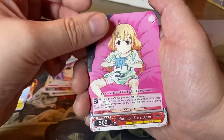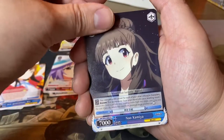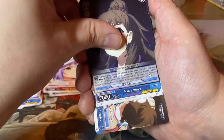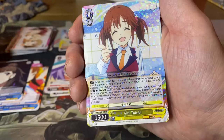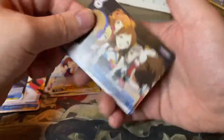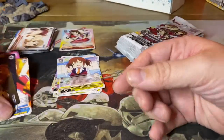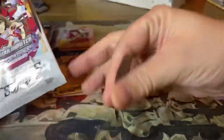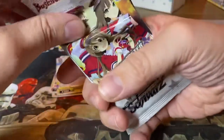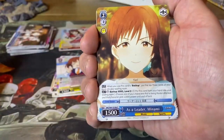Relaxation Time Anzu, New Generations Rin, Nao Kamiya. And what's behind here? Just a rare: Airi Totoki. And we have another common, Everyone's Leader. I also don't know what the pull rates are for this game, or what any of the other rare types like triple rares look like. I don't know at all.